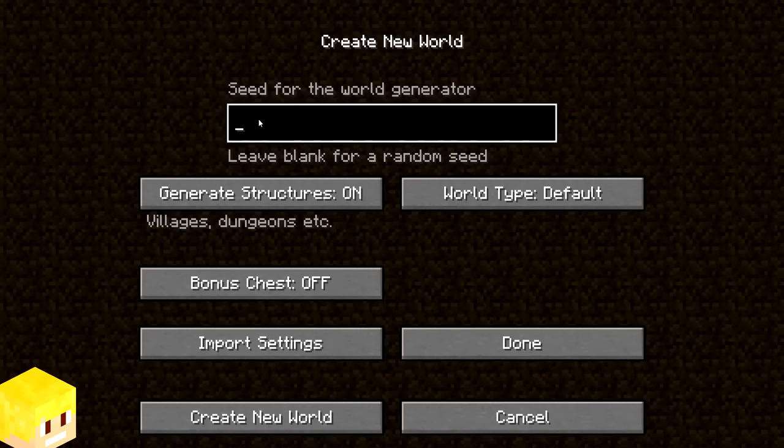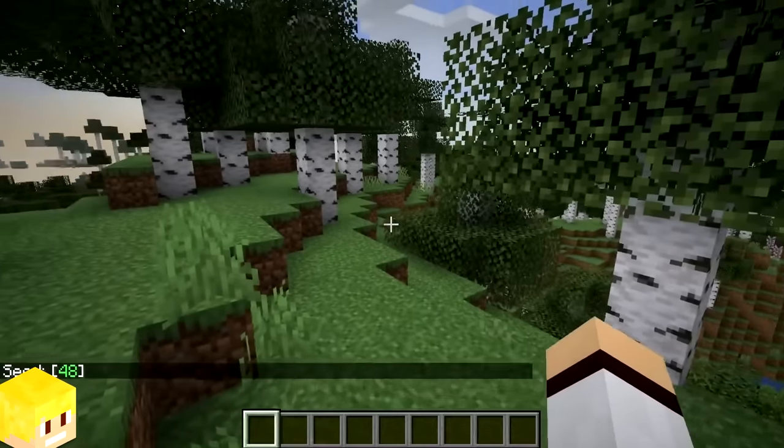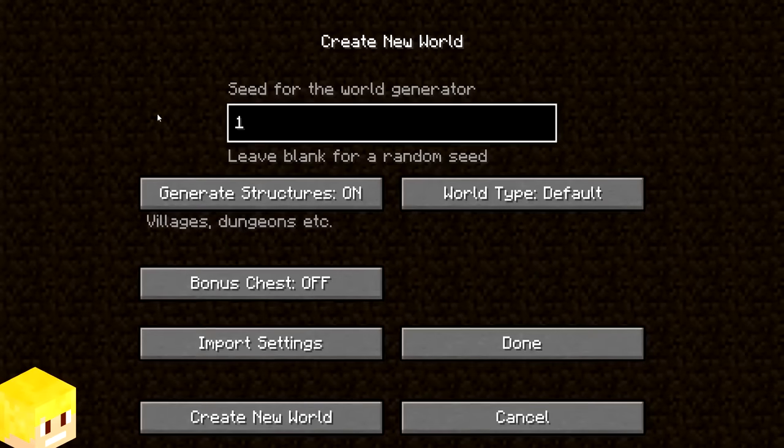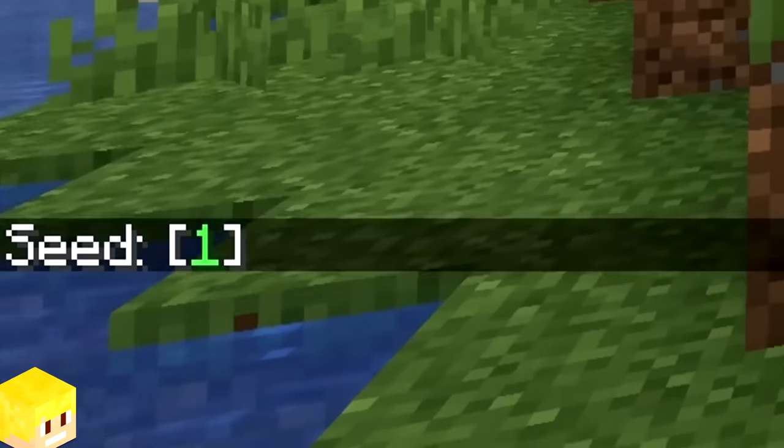The only seed number Minecraft doesn't let you use in the seed generator is the number 0. Trying to generate a seed using the number 0 will just generate a random number seed, whereas if you use the number 1 seed, for example, it generates a world using the seed number 1. Very interesting.